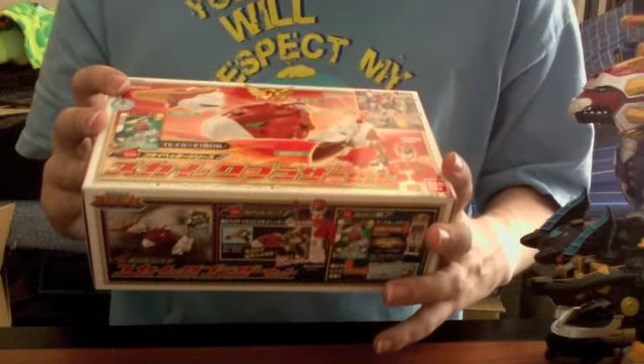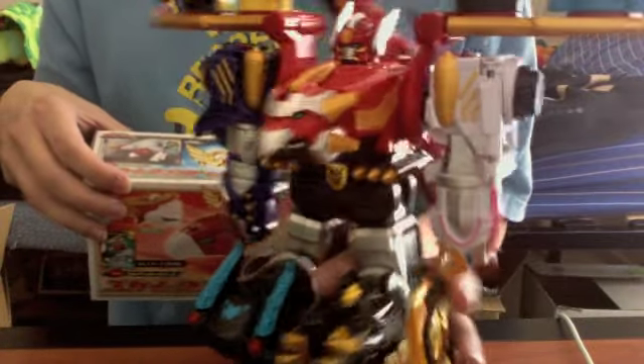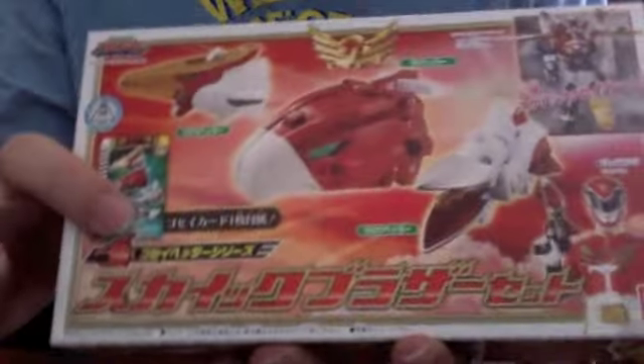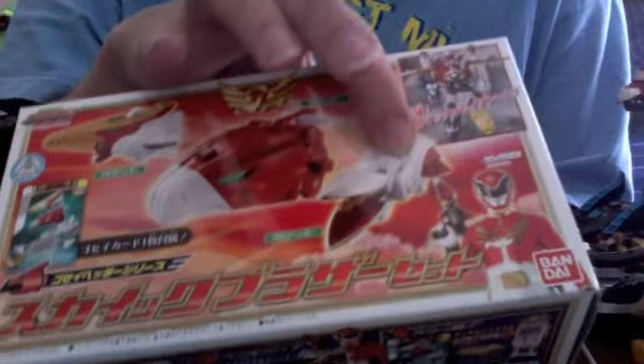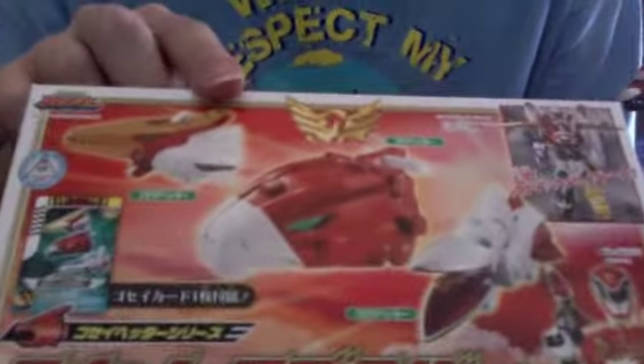So let's look through the box, but first I'm going to mention our special guest, Gosei Great with my other headers on it for storage purposes. He's going to be sitting in and then show up at the end, so we're going to put him back on the side. On the front we see the Dice O card that comes with it for summoning. We see the three headers: Taka header with a hawk, Terra header, and Crow header. We see Skyke Gosei Great, and we see Gosei Red Alata with his Gosei Blaster and the Taka header attached.